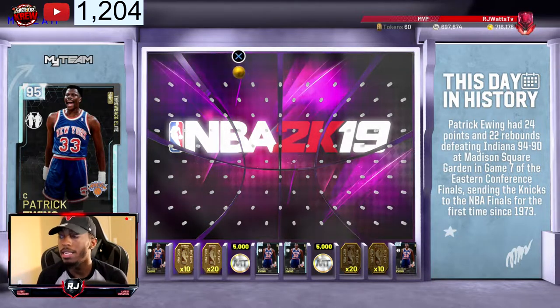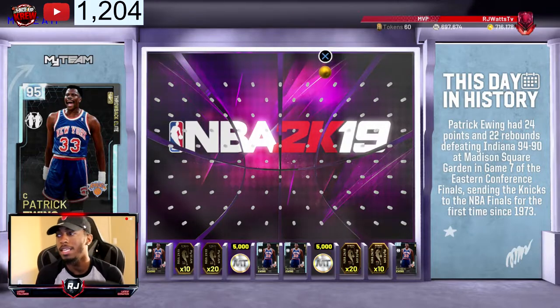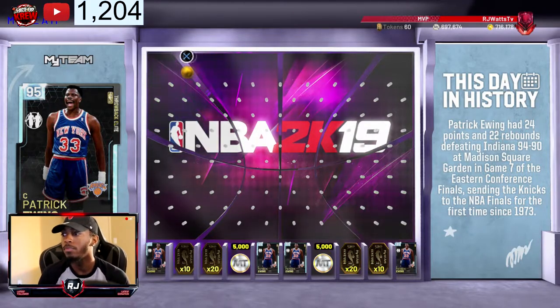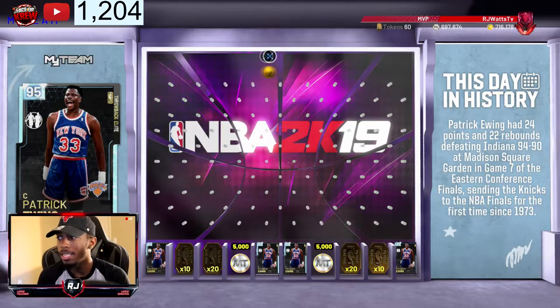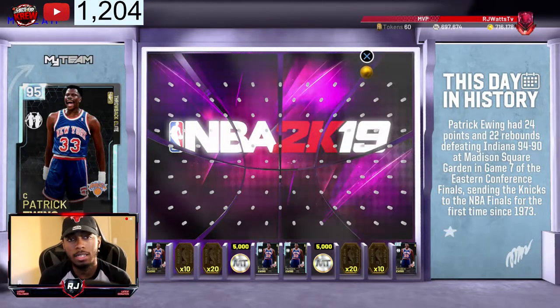Now this Day in History card — Patrick Ewing — he had 24 points, 22 rebounds, defeating Indiana 94 to 90 at Madison Square Garden in Game 7. So this is the Game 7 Pat Ewing that you're going to be getting.